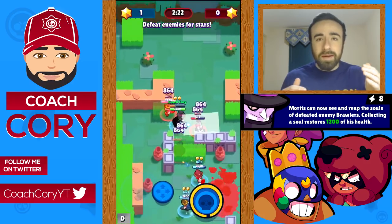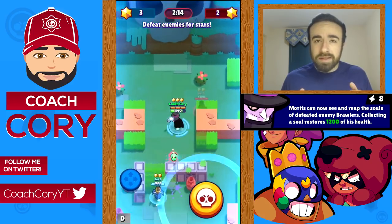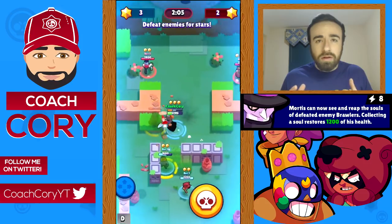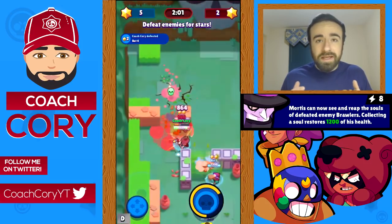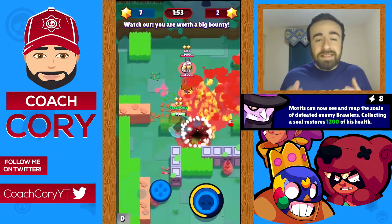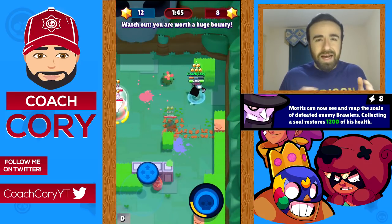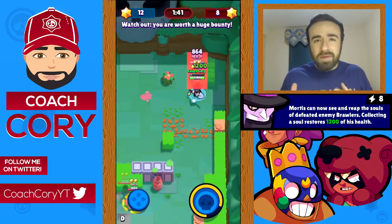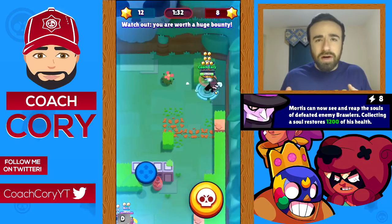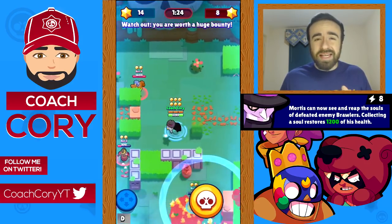Mortis's star power is whenever any enemy brawler dies they drop what's called a soul on the map, and when Mortis goes over that soul he gains 1,200 health. If he's at full health he doesn't pick it up. He doesn't have to kill the brawler — a teammate can kill it and the soul still drops. He can now be a lot more aggressive — as long as he's getting the kill he collects the soul right where they died and can dash away with decent health. I think this has the potential to be a little OP, though the souls are fixed in location so you can't always reach them.